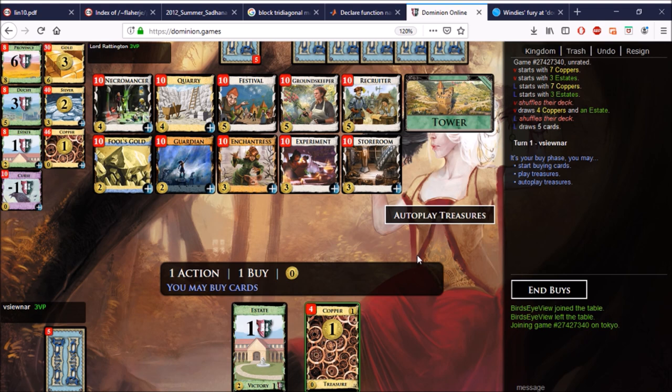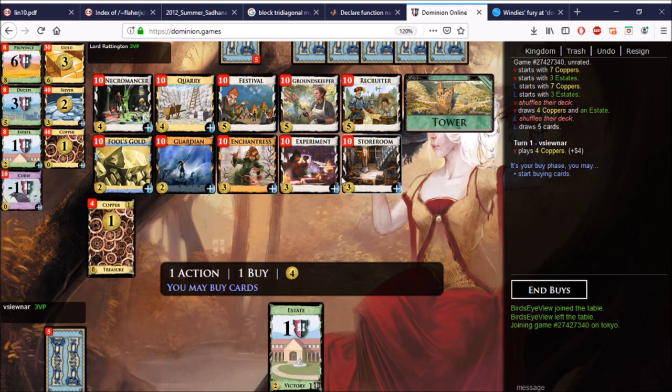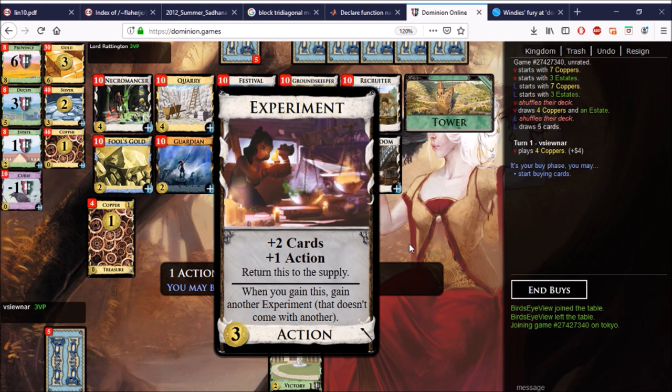It's usually a good card. A lot of times you prefer it to Silver, especially in instances where you don't want a Silver stuck in your deck for a long time. Sometimes Silver is good and you prefer it, but sometimes you just want Silver once to get to five — the extra cards from Experiment can possibly get you there. It's cheap, so oftentimes when you have spare buys you can pick up Experiments and get the draw.